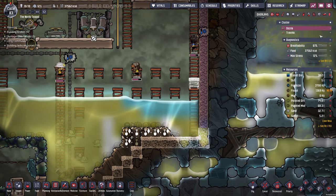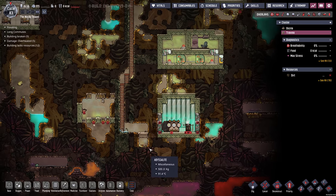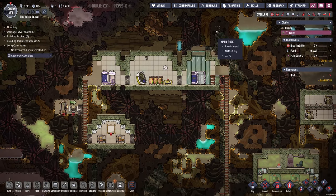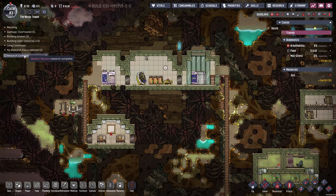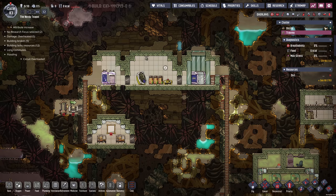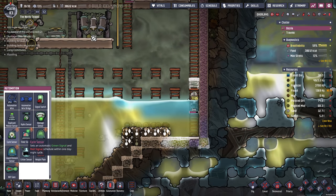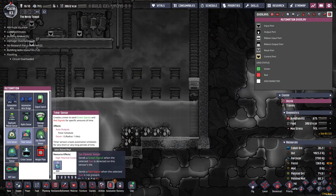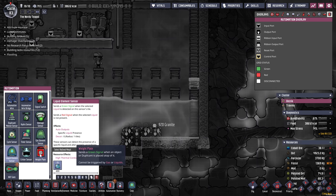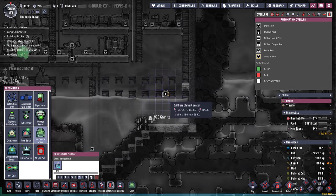The other thought I had — could we just send all the dupes over here to come and live on this planet? But we are going to get some rockets over here. Generic sensors — we get weight plate. We'll have to go back over to Oozilla. We've got some more sensors: the cycle sensor, timer sensor, gas element sensor, liquid element sensor. The gas one will be very handy. The weight plate and the not gate.